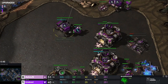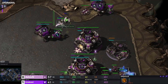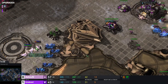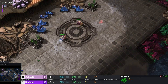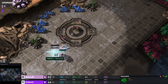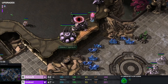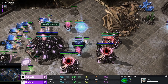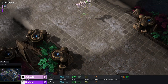Third gas in the natural down. Goes first Oracle. Reaper — reaper gonna get the probe, gets the probe and gets out of there. First Immortal, shield battery, Robotics Bay. We're Phoenix Colossus. Another Phoenix in production — they're just chilling, controlling. This build is great for controlling the map.